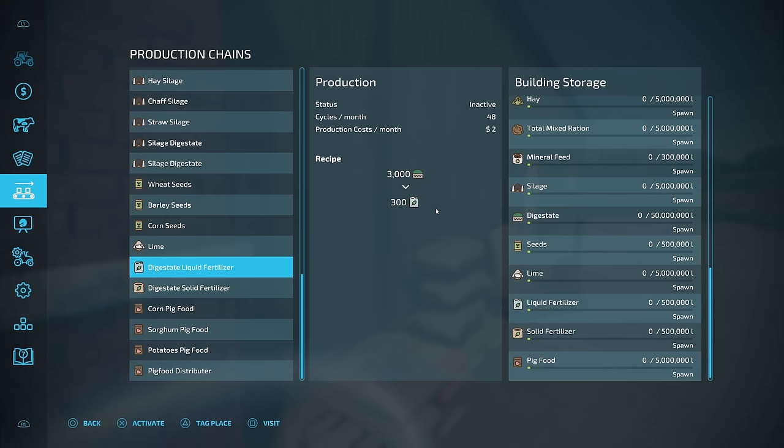Let's say you decided that you wanted to make a little bit of that digestate, but you don't really want to have to get a spreader for it — you'd much rather use liquid fertilizer. You could do that right here: 3,000 digestate in, 300 liquid fertilizer out. And if you're not a big fan of liquid fertilizer and you'd like to use something like the BAM system from Solar Guy Modding, well, solid fertilizer right here — take your digestate, add a little bit of lime, and you're going to get 300 liters of solid fertilizer.